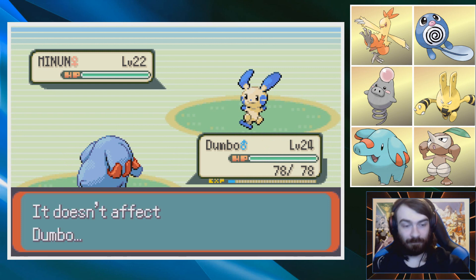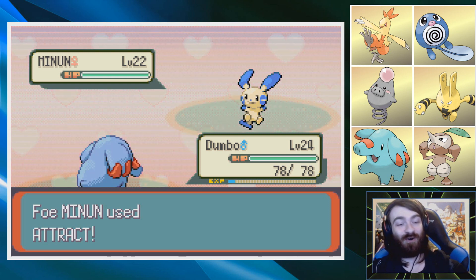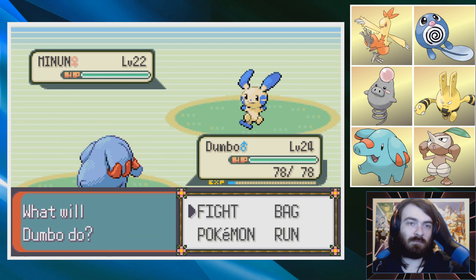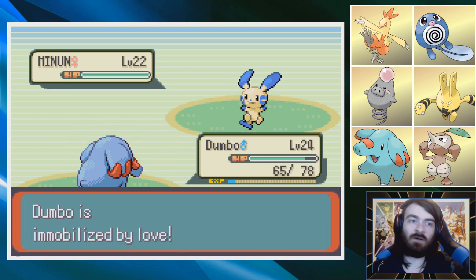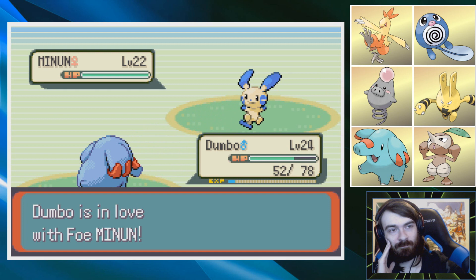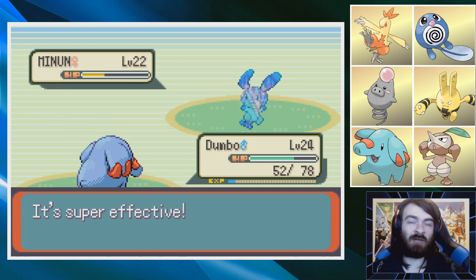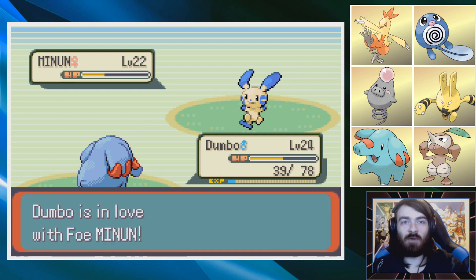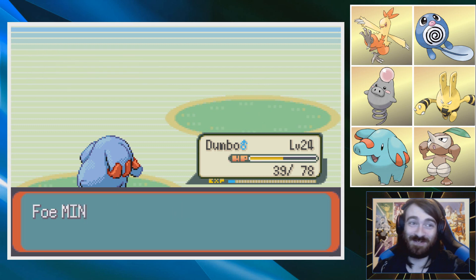Thunderbolt — that's fine. Probably has Hidden Power Ice as well. Attract on Dumbo — you fool, you've messed up. Dumbo is the Love Master. Watch Dumbo the Love Master go — he's not going to fall in love with you. Signal Beam — that's neutral, that's fine. Dumbo, listen to me, we don't care — Dumbo! Oh no. My Love Master. This Pokemon is attacking you right now — this is an abusive relationship, Dumbo. Don't stand for this. Dumbo the Love Master is fine. That's kind of dark, actually.